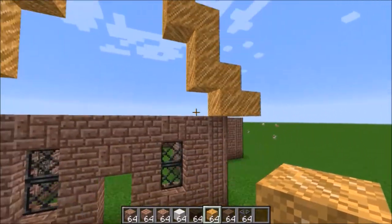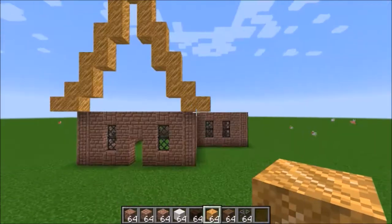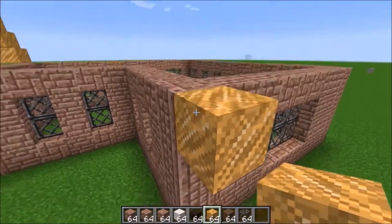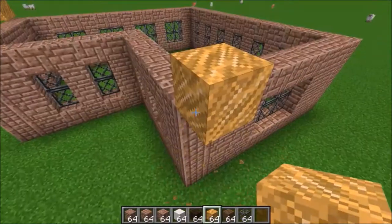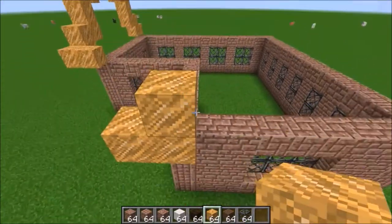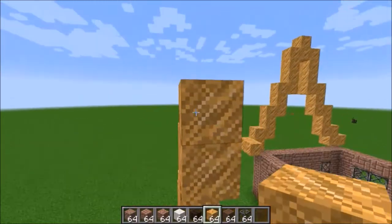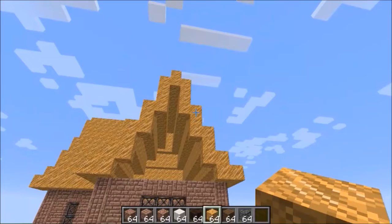The further out you go, the less far down it goes. It's going to end up with a slope like this, and you're going to want to replicate it on the other side, just like so.